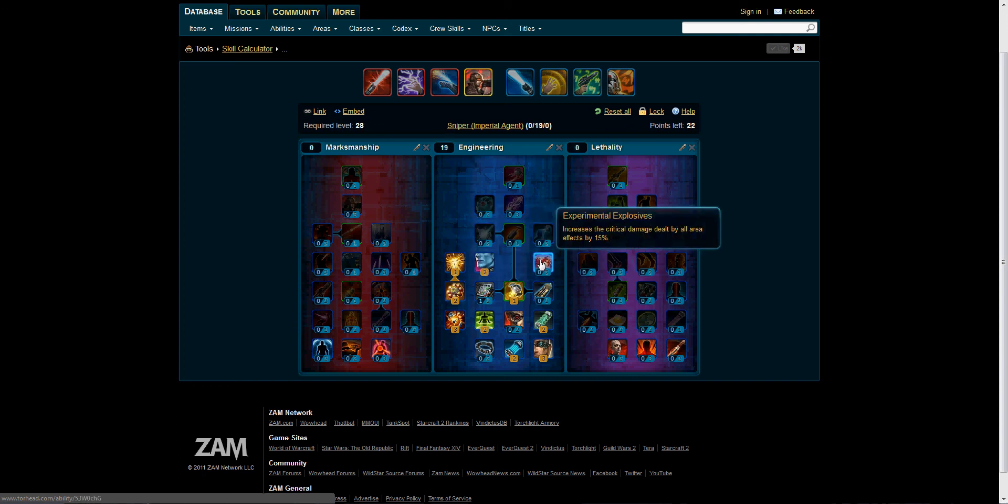Experimental Explosives increases the critical damage dealt by all area of effects by 15% — yeah, definitely. Augmented Shields increases the amount of damage absorbed by Shield Probe by 15%. Let's skip that for now and trust in our healers — though that's kind of the words of a bad DPS, but a good DPS at the same time.